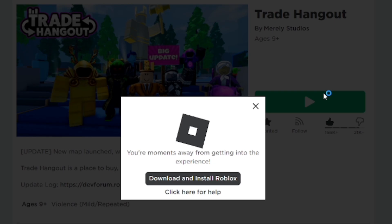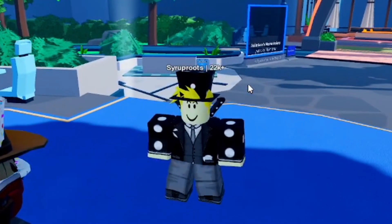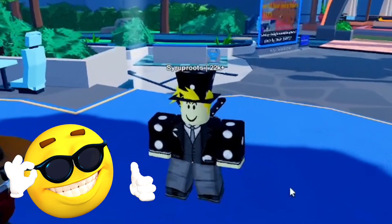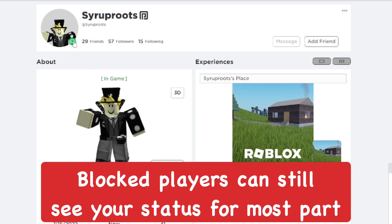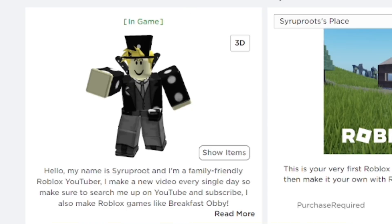On my main account, I'm going to go ahead and join a Roblox game — Trade Hangout for example. They just updated this game and it looks amazing. On my blocked account, you're going to see that they can see your status — basically when you're online — and they can see that I'm currently in a game.